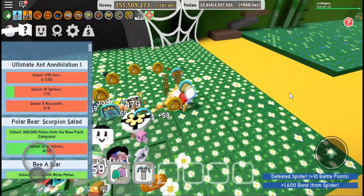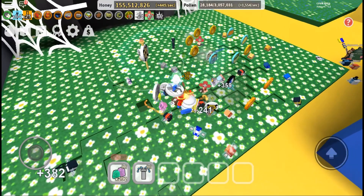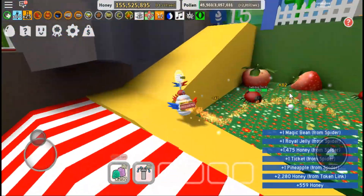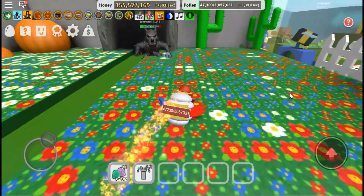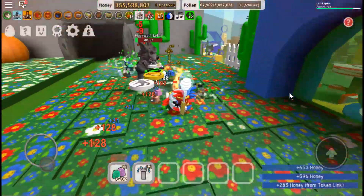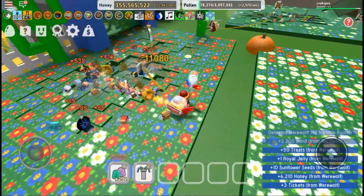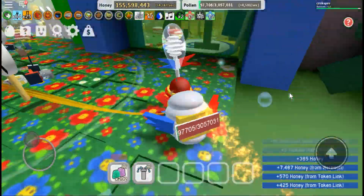Token link, token link, I need you please. Token link - yes, token link. Now let's get up werewolf. Spider has some good rewards for me. Okay, now we have to also do some ants.